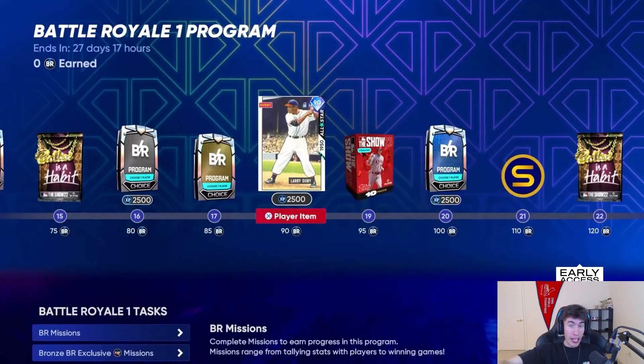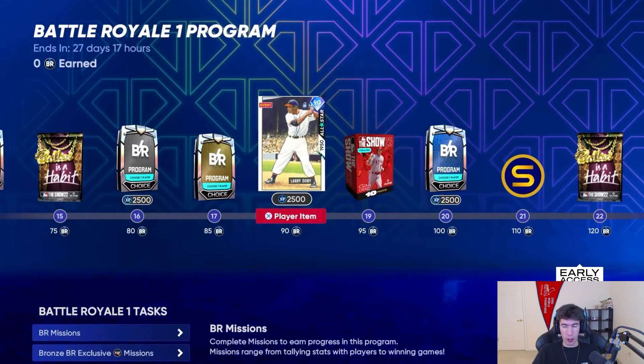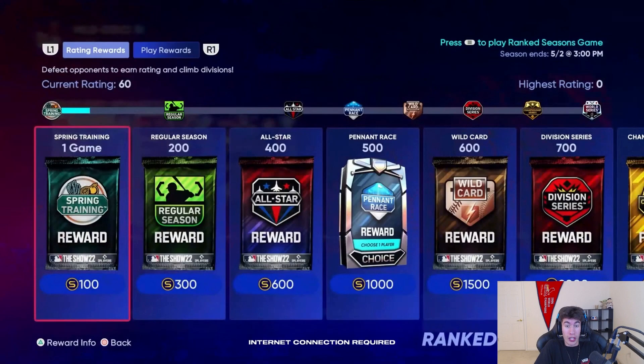Larry Doby is the first diamond at the 90 spot in the Battle Royale program. The program rewards will update about every four weeks — roughly every 28 days. Here are the first five flawless rewards: Jason Bay, Andrew Miller, Chipper Jones, Craig Biggio, and Pedro Martinez. I love all of these, especially for the first Battle Royale program of the year. Those flawless rewards can be earned once per program, or as many times as you want if you can go 12 and 0.